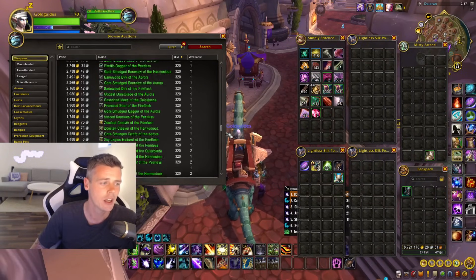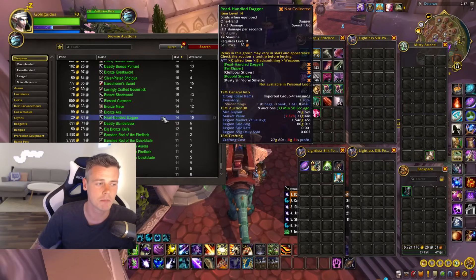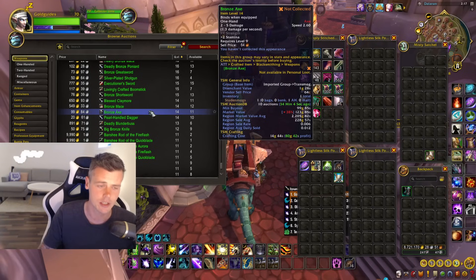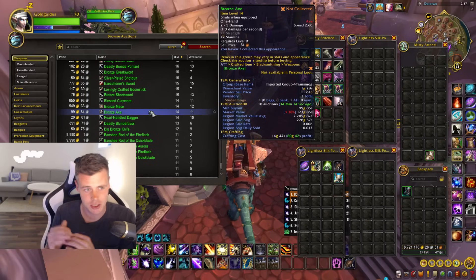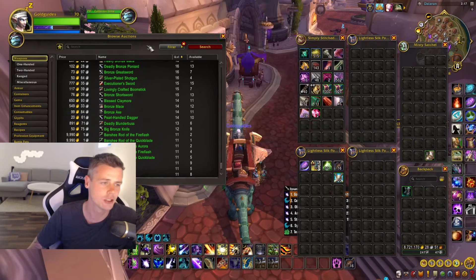There's plenty of gold to be made with this, but you've got to move fast, because nobody in their right mind will post an item for less than vendor price — you get a warning when you try. The reason there are so many of these items on the auction house is that people posted them before the pre-patch, and they scaled up during the pre-patch to the point where people are now losing gold selling them on the AH when they could have vendored them for more.